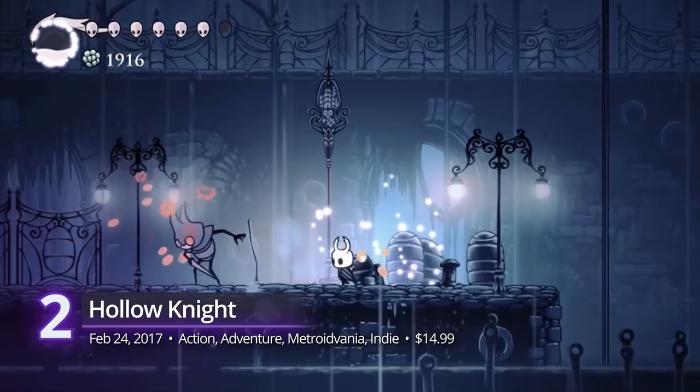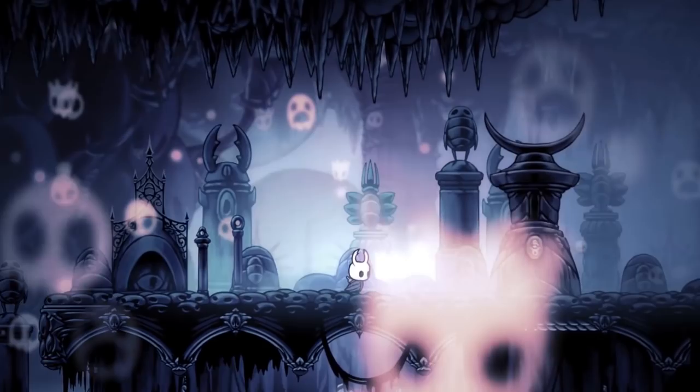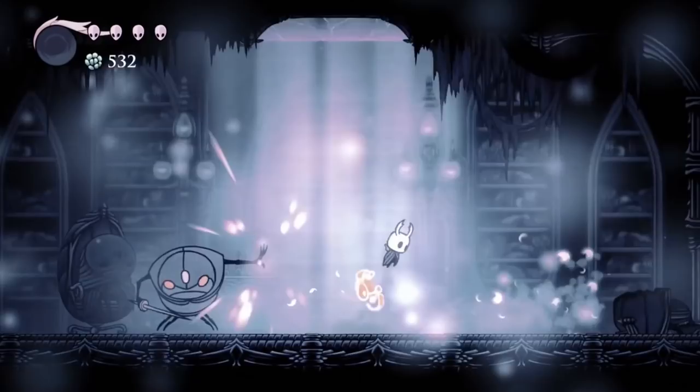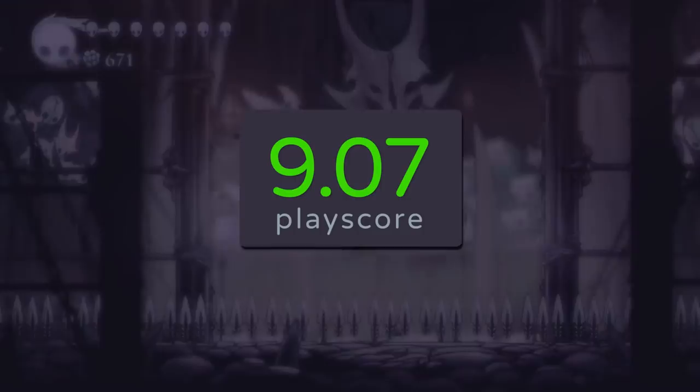Number 2: Hollow Knight. Team Cherry's Soulslike Metroidvania adventure won our hearts since its release. Brave the dark in bug-infested caverns as a young knight and uncover the mysteries of this lost kingdom. Wield magical powers and use your trusty nail sword to defeat challenging bosses. It rekindles the classic Metroidvania flame where difficulty meets challenge. A PlayScore of 9.07.